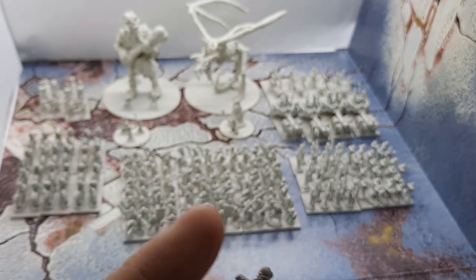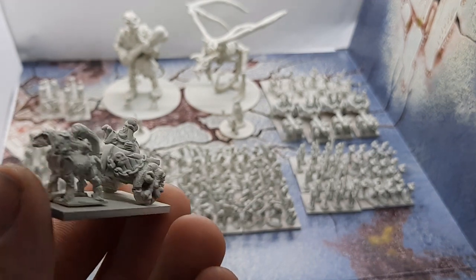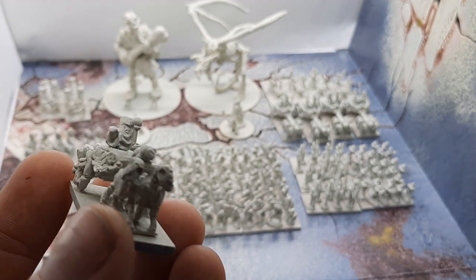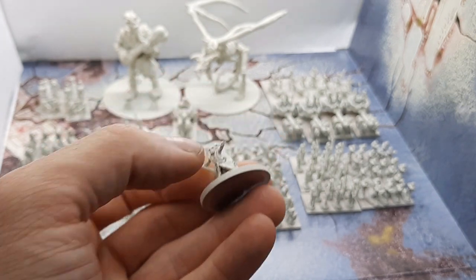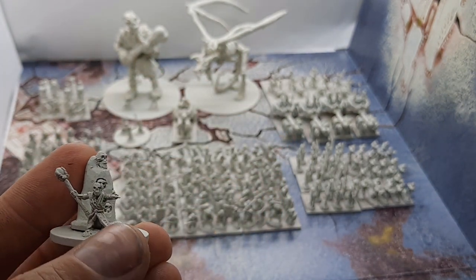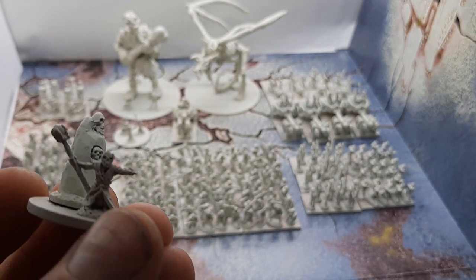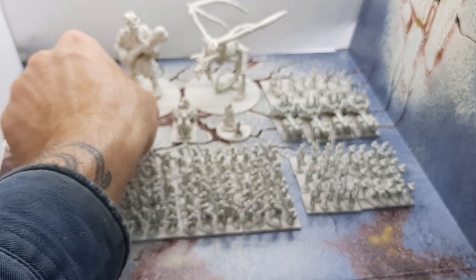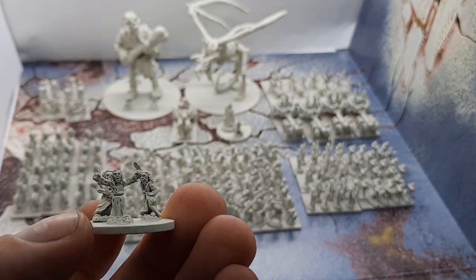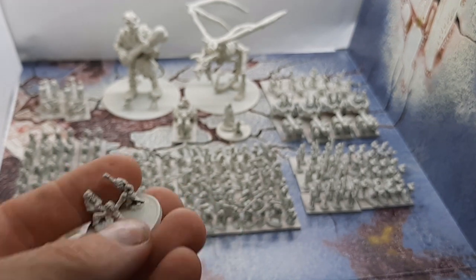Moving on to the leader section, this one from the Sibbo's Little Dudes range is a Lich Priest on a chariot — quite a cool model, probably a little bit more detail than the Pendrakon ones. Then there are a couple of foot Lich Priests from Pendrakon: one is like a necromancer with a little tower of skulls, which is a pretty cool little diorama mounted on coins, and another that looks more like witches. That's my other leader option.